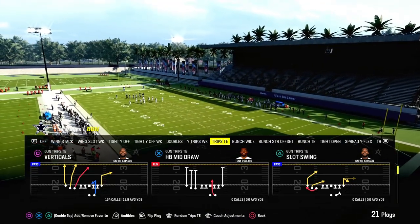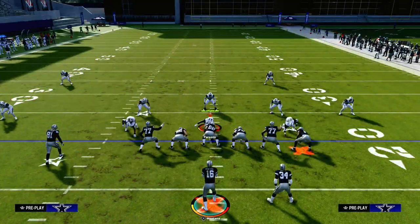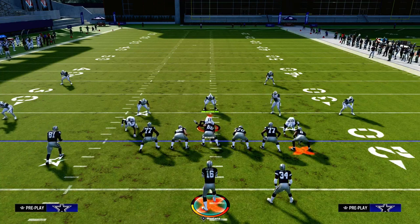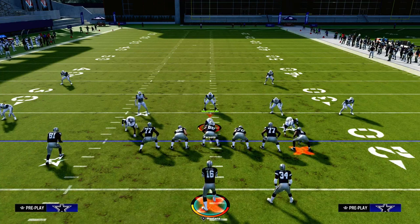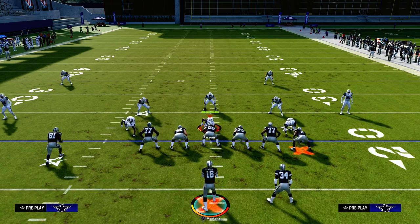If you want to get my entire trips tied-in offensive e-book, we're going to be looking at the play verticals today at a trips tied-in in the Packers playbook. You can get the full Packers e-book at the link down in the description below. We're going to be updating that e-book with a ton of new route combinations and even a ton of new formations as well.